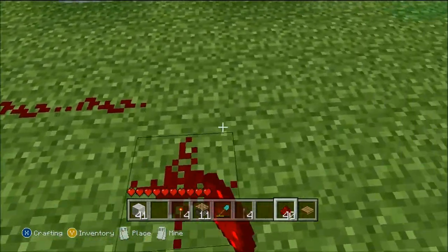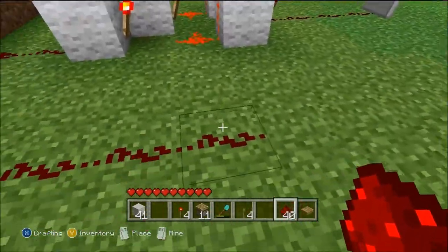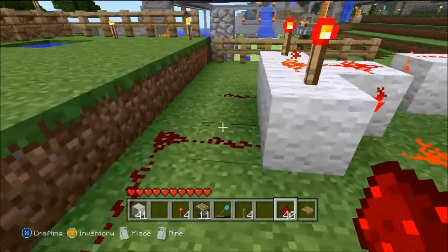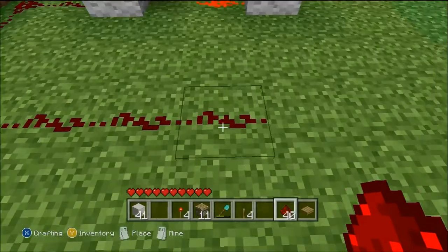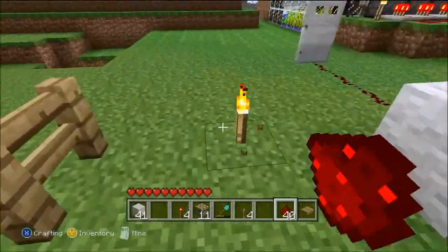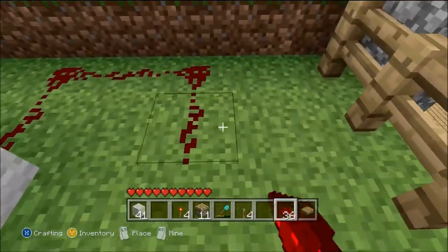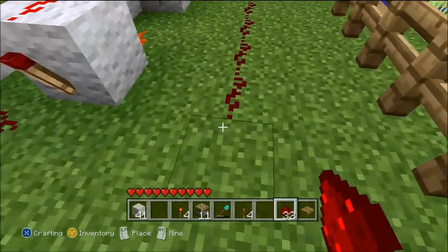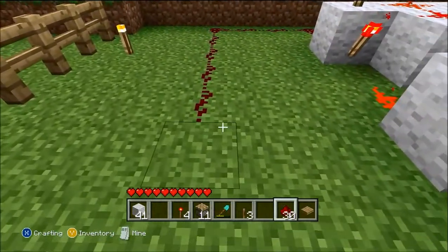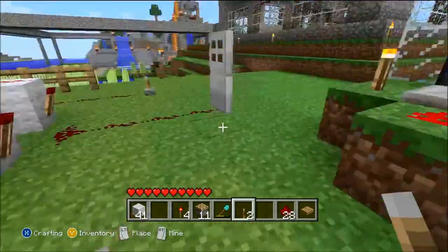Go this way — redstone can only travel, I think, 14 blocks. I think it's 14 or 15 but I think it's 14 — it can only go 14 before you have to make a booster to make it go any further. Knock this out of the way and then come over here and extend your wire out from the backside once again. Put some levers down.